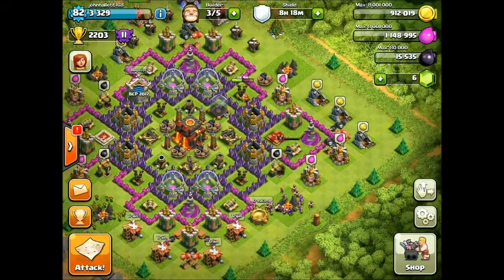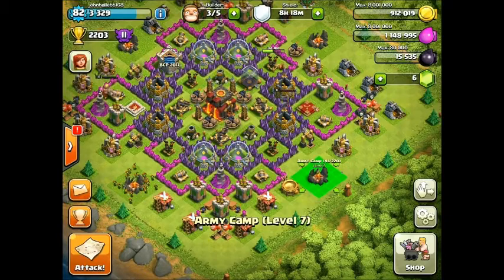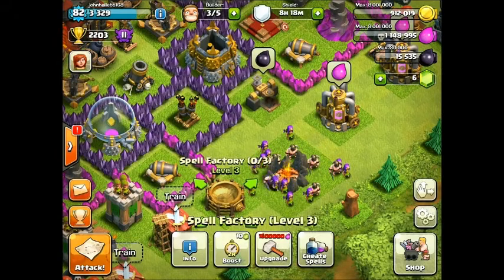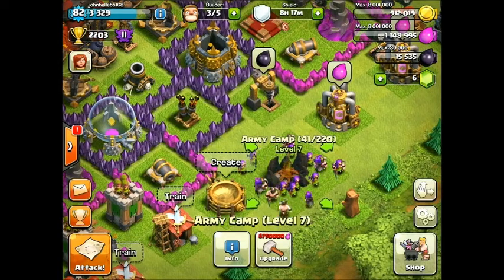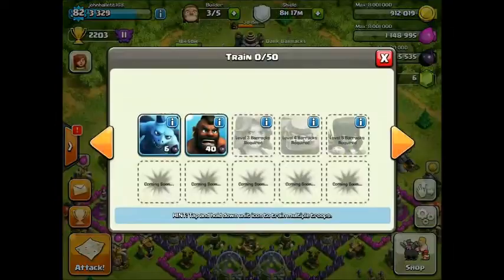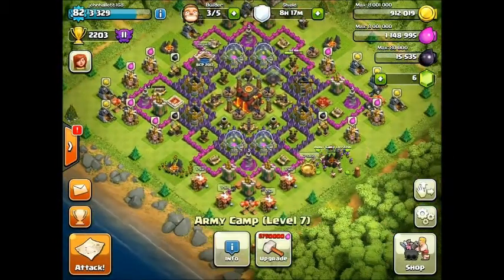That's kind of an advantage if you're not attacking for four hours straight. Also, a cool UI addition: when you click on the spell factory, it now shows in parentheses how many spells you have, like zero slash three. It does this for army camps too — for example 41 out of 220. So you don't have to click the info button and check all the time. That's pretty sweet.